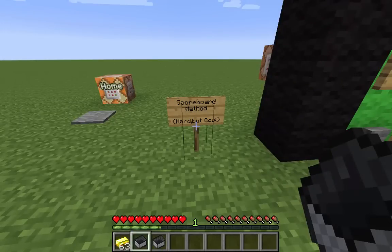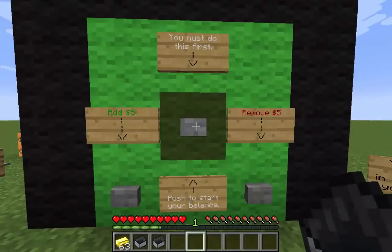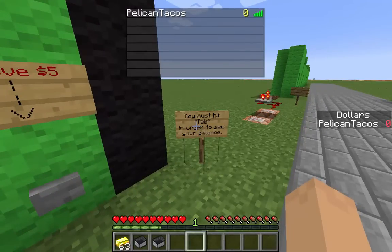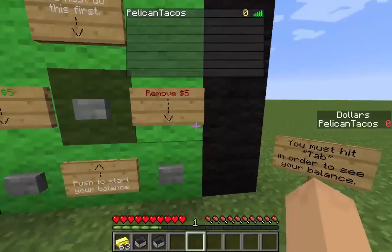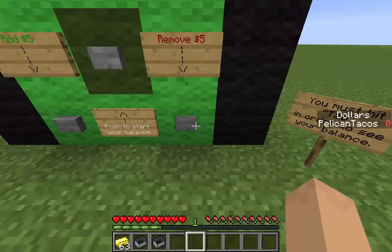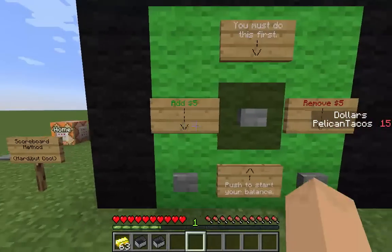The next one is the Scoreboard Method - this one is very difficult but incredibly cool. First, you set up your account by right-clicking this block. Once set up, hit Tab and you'll see a zero on the right side of the screen and on the tab list. I've created an objective called 'dollars.' I can click to add five dollars, click to remove five dollars, and give myself a whole bunch of money.